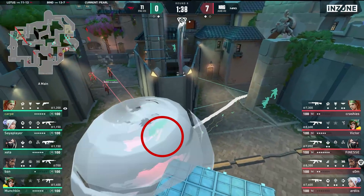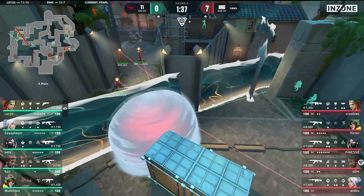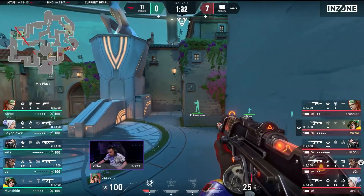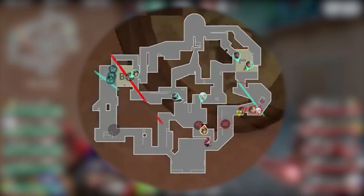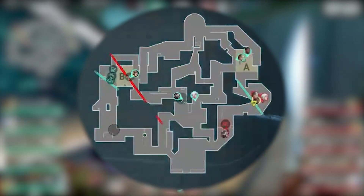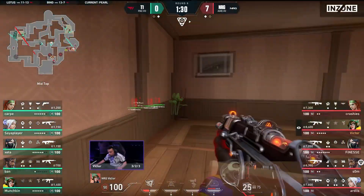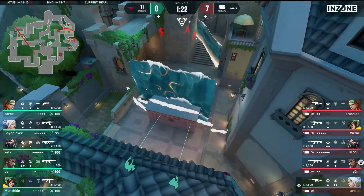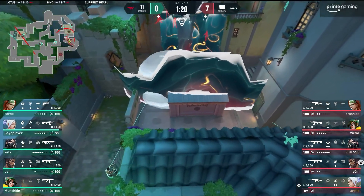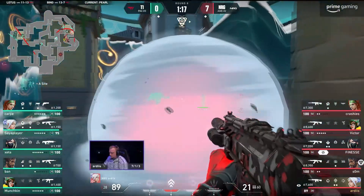T1 meets this with an aggressive Sky flash and we have a standoff on A main. Neither team wants to be the first to peek, both waiting for rotations and lurks. In mid, Viktor with a great read understands that he should not push middle since his teammates have stopped up, so he falls back — and as soon as T1 takes mid, he's away. Insane timing. But Energy now have info that there is some mid presence from T1 and go for the A tech with these abilities. T1 tries to meet this with their own Harbor wall, but it's just too late and too quick — T1 are in no position to hold this push, so saving the Harbor wall would probably have been better.